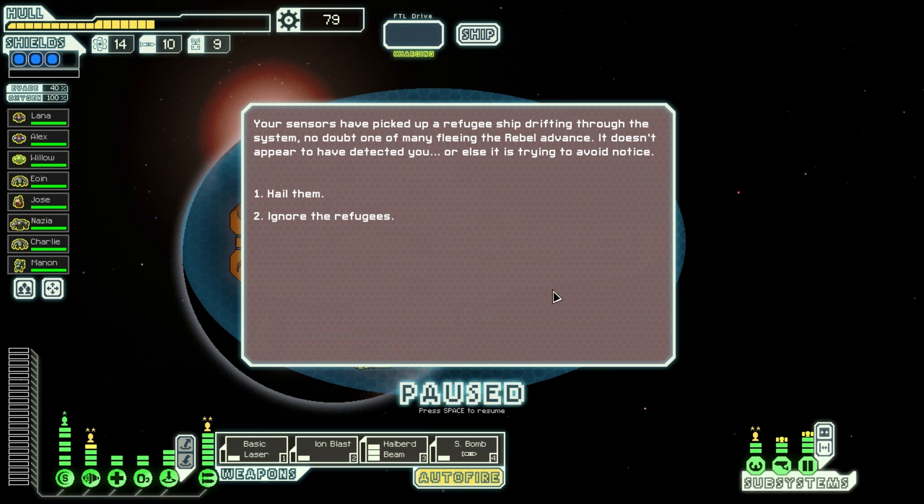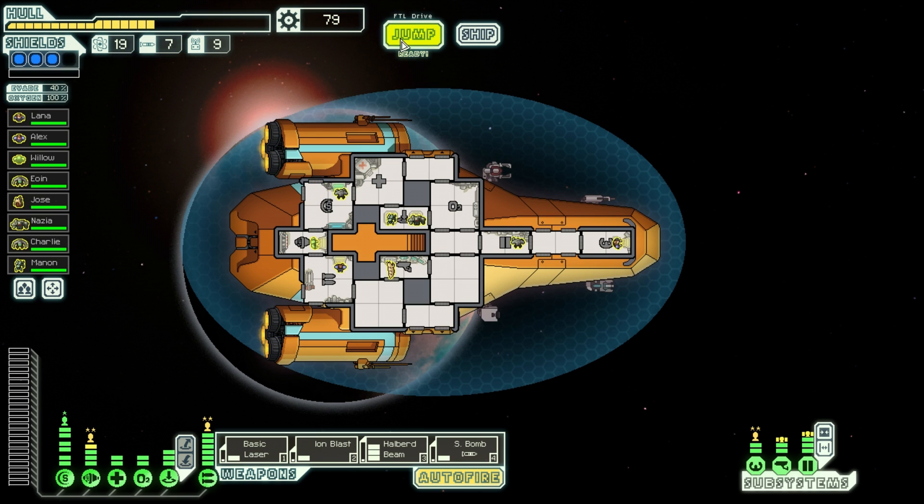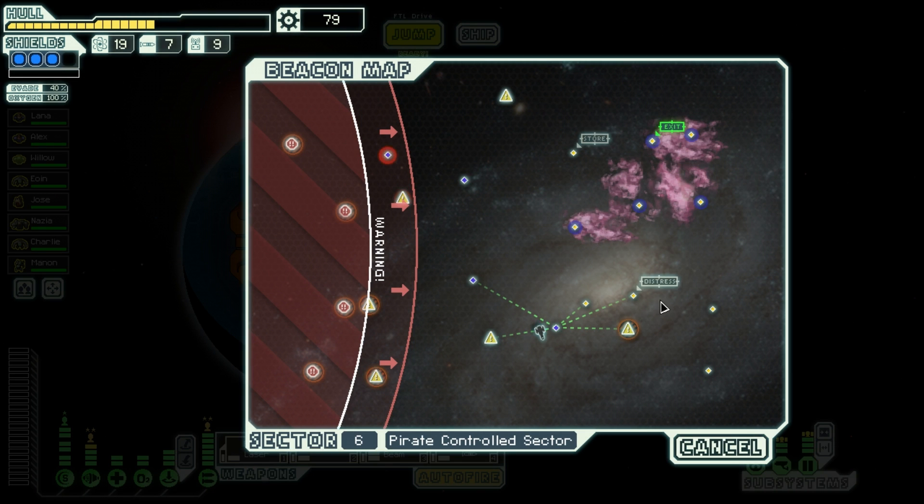What's going on here? Your sensors have picked up a refugee ship drifting through the system — no doubt one of many fleeing the rebel advance. He doesn't appear to have detected you. Let's try to hail them. The vessel is relieved to hear from you — they are running low on supplies. It's just a trade: five fuel for three missiles. At this stage of the game it's a good trade for me. So now we are good with fuel.